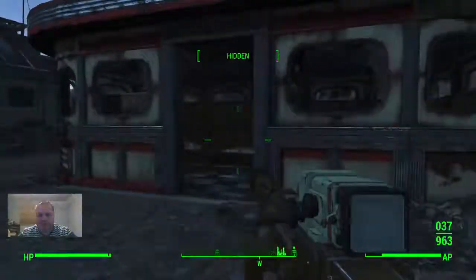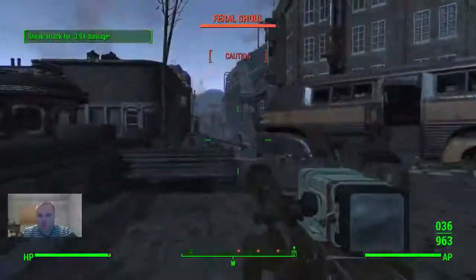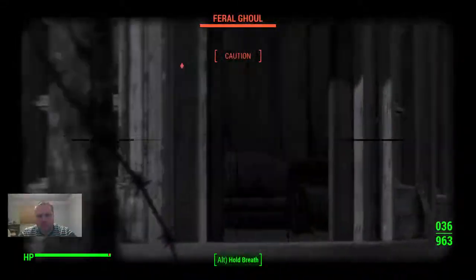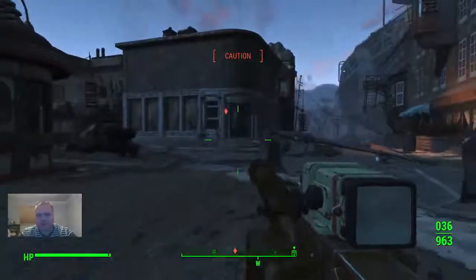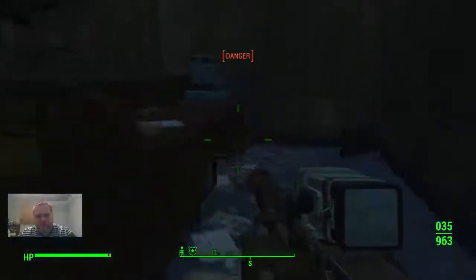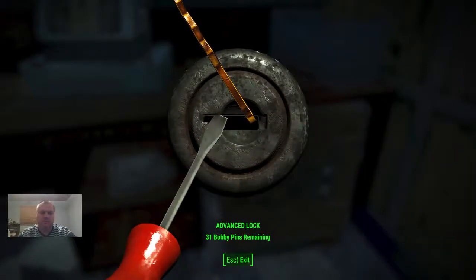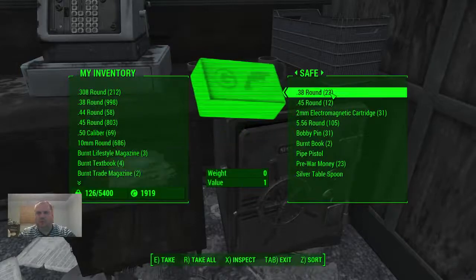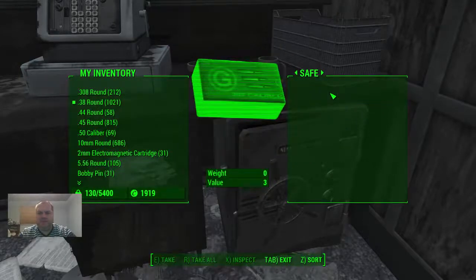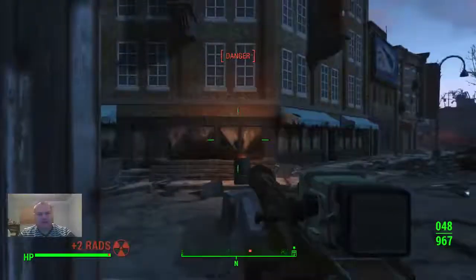Now we're going to be heading across to the western side. In this building I believe there is a safe behind the counter — it's Advanced level. And ghouls are all over the place.